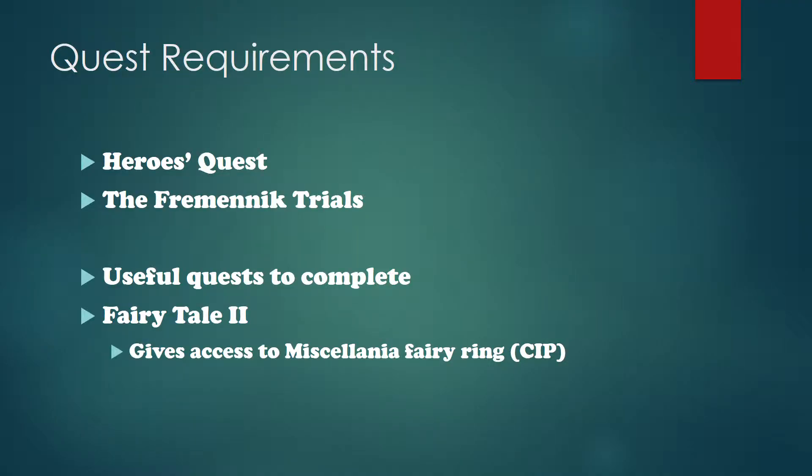In order to start this quest, you must have completed the Heroes quest and the Fremenik Trials quest. A useful quest to also complete is Fairy Tale 2, because it gives you access to the Fairy Rings. There's a Fairy Ring right on Miscellania that you can get to using the Fairy Ring code CIP.